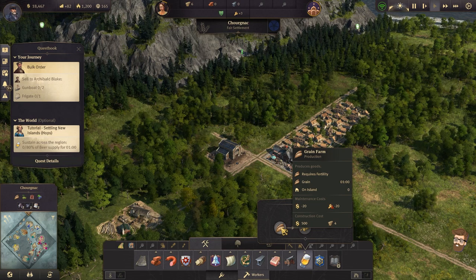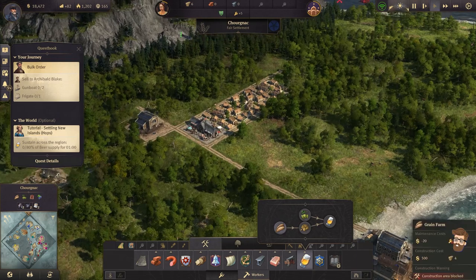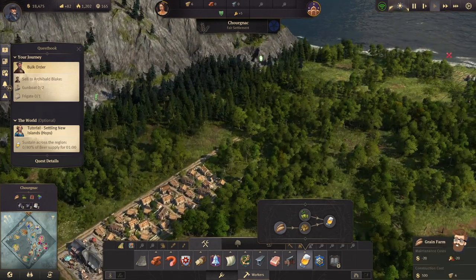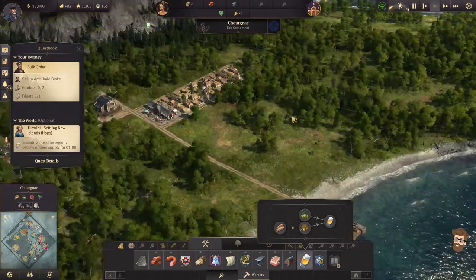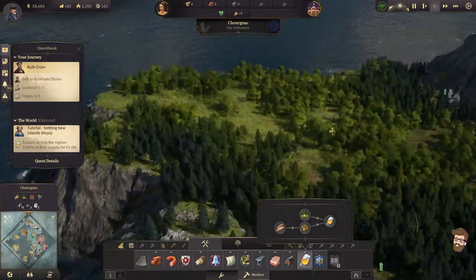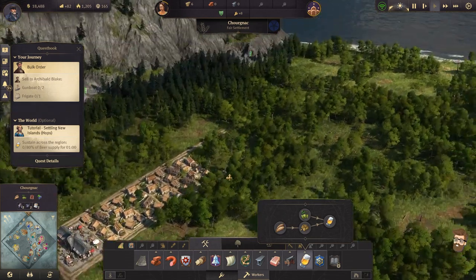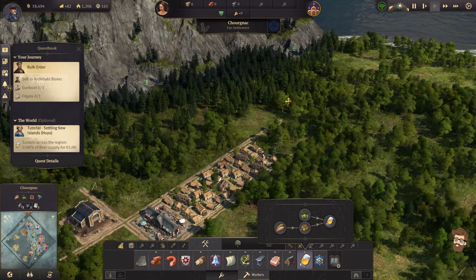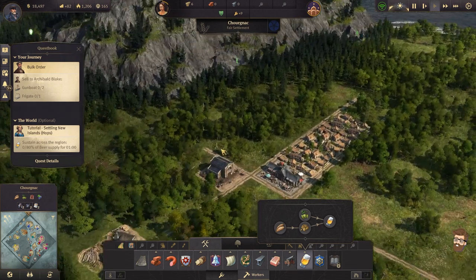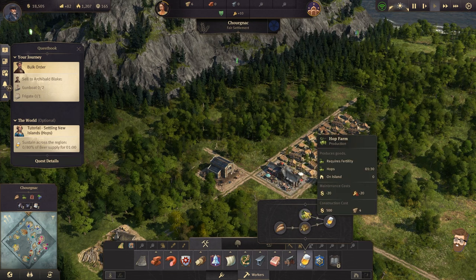Our grain farm actually takes four, so I can work with that. Where to put it though? It could actually be set off way down here, because there's a lot of timber up here I can utilize. There's a limestone deposit there. Putting a lot of it kind of in this area. The hop farm is probably what I need first — actually, the hop farm is what I need first.